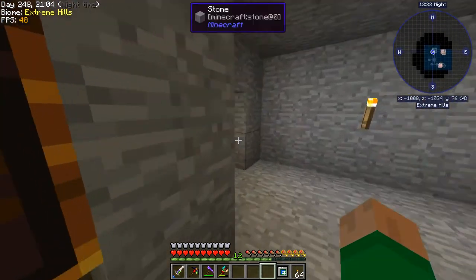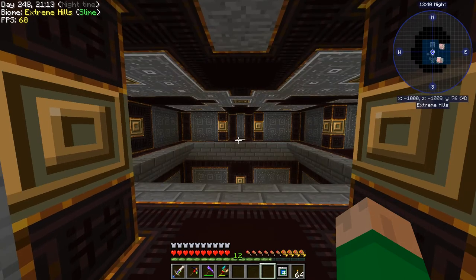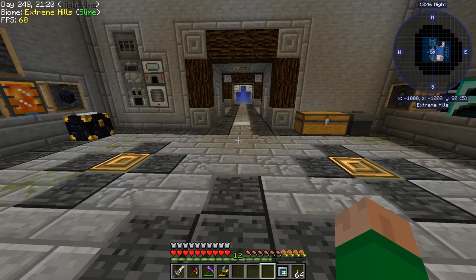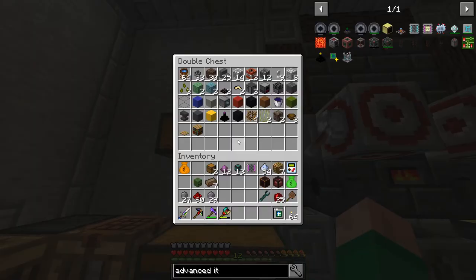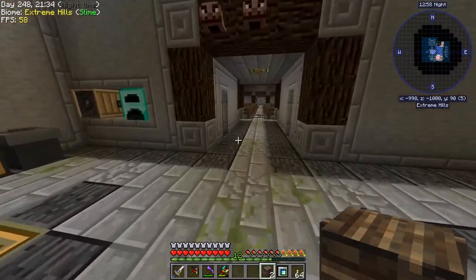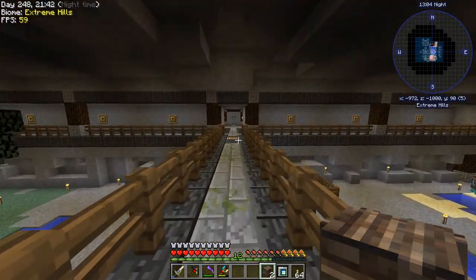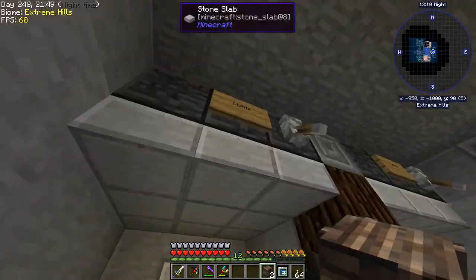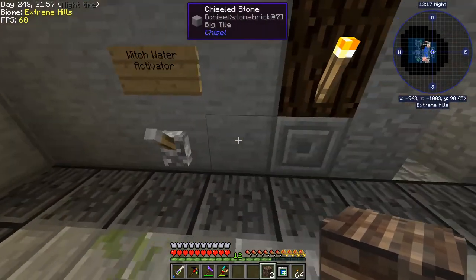The next problem we need to solve is dealing with the output of the bag opener. What we want to do there is save some of the stuff from the bag opener but not a lot of it. I'm going to grab a couple crates to have them available and go down to take a look. I'm also going to turn our mob farm back on because I had it off to deal with the armor. So we can turn the lights on — grinders are still on.